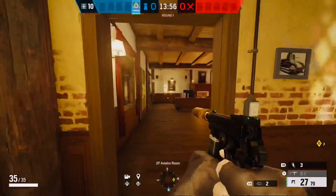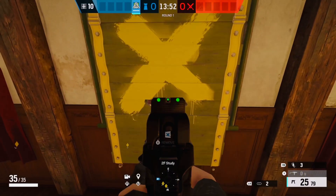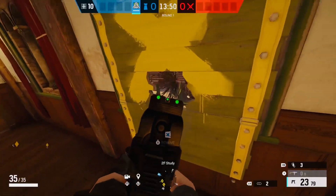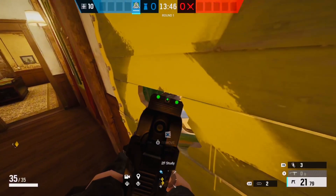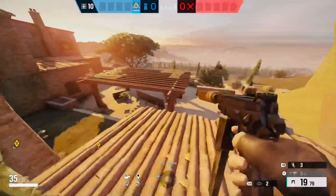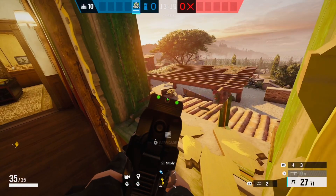You can hop back in from this barricade right there. Now let's get into a cheeky little spawn peak upstairs in study. You're gonna want to come up to this window barricade, break the bottom like so. This spawn peak is really really good — the enemies are not going to be expecting it at all. You're going to want to be aiming right next to the table like so. And basically this is the surrounding area where the enemies are going to be around.